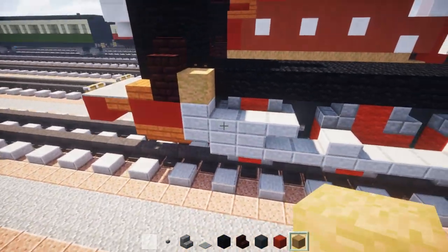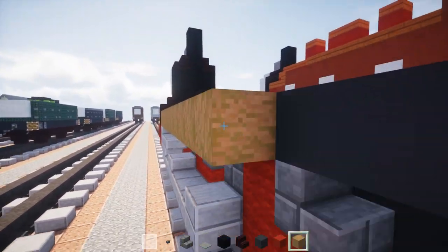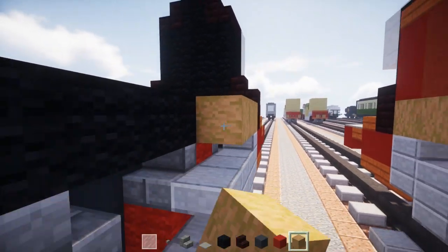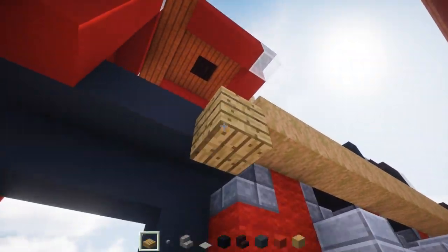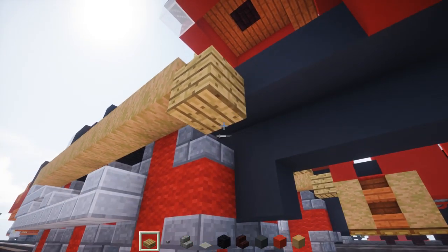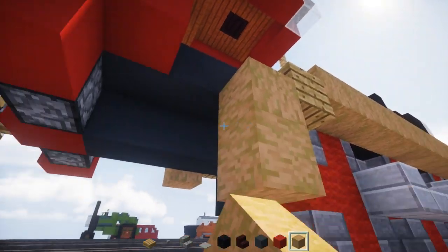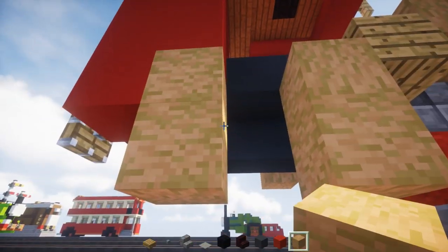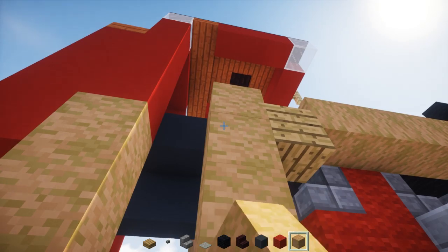The stripped jungle wood goes right above the double stone slab and runs all the way to the last wheel — same thing on the other side. Then add an oak wood slab, two of them stacked so one is on top of the other. Then another stripped jungle wood going diagonally down, 2 blocks long. Skip a block and add another 2, making sure they're facing the same direction.